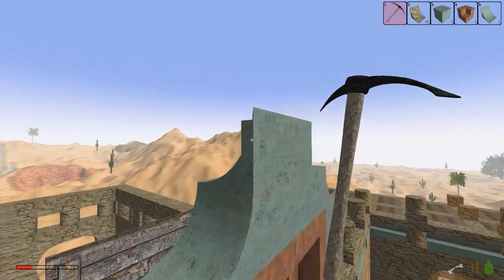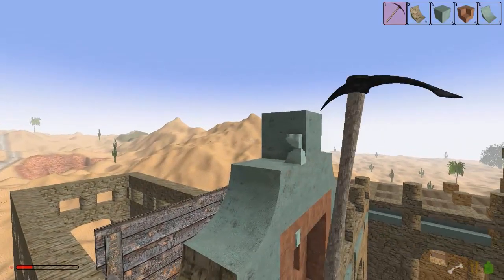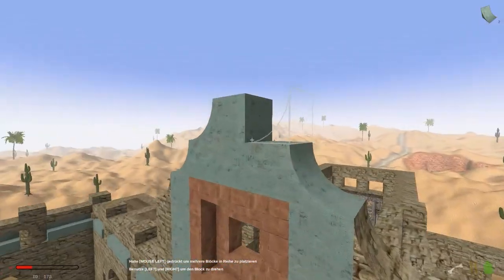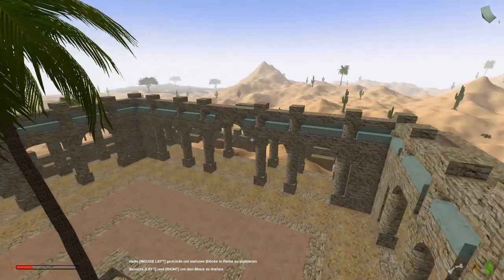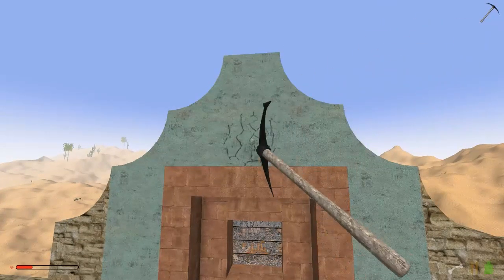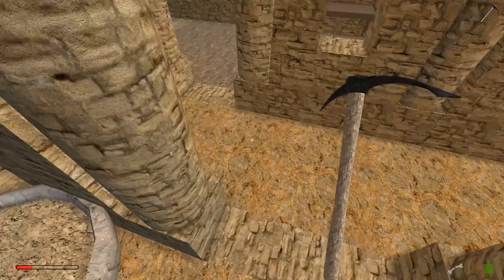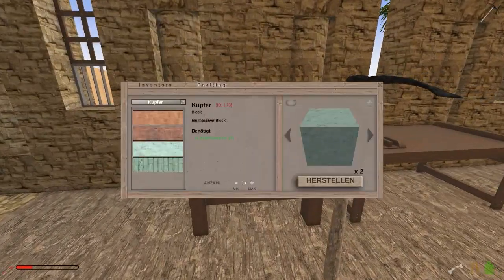Arrgh - das hätte nicht passieren dürfen, das war ein Flüchtigkeitsfehler. Und hört mal, wenn das kaputt geht, hört sich an wie Glas. Dann müssten wir hier allerdings wahrscheinlich noch den einen wieder rauskloppen. Das hört sich echt an wie Glas, wenn das zerbricht. Und oben machen wir jetzt so einen Halbrund drauf. Jetzt wieder eine reine Baufolge, ne? In der letzten Folge hier Action mit Bären und so - ah nee, das war in der vorletzten.